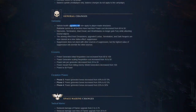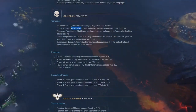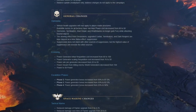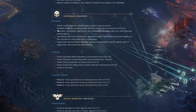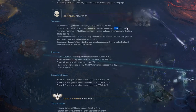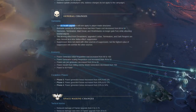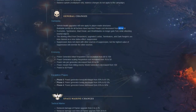Vehicle health upgrades will now apply to player-made structures. Buildable turrets for all factions have had their power cost decreased from 62 to 50. So vehicle health upgrades apply to buildable turrets too. I still wish it would be 30 not 50 - 50 is still too much in my opinion. But now that they get the vehicle health upgrades, maybe it's even worth it now.